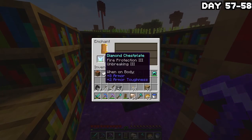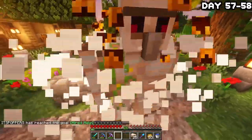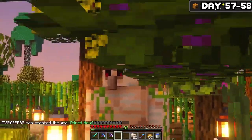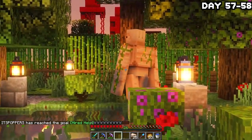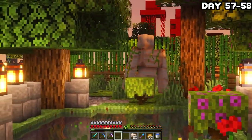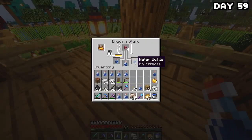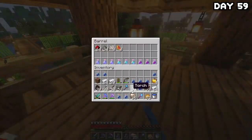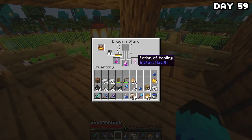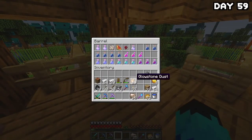After enchanting some armour and tools — though I forgot to enchant my sword — I decided to put that pumpkin from days ago to good use and made an iron golem. I shall call him Alfred, and just look at him chilling by the water — he's such a lovely guy, this guy will live forever. On day 59 it was time to start cooking up some potions: instant health, slow falling, speed, jump boost, and strength. This dragon is not ready.